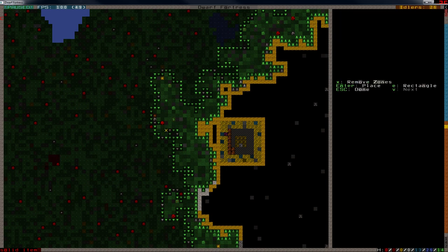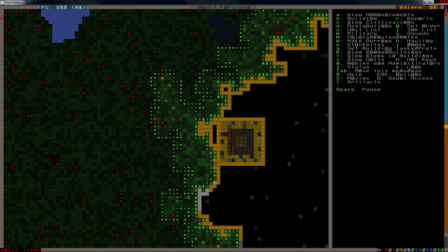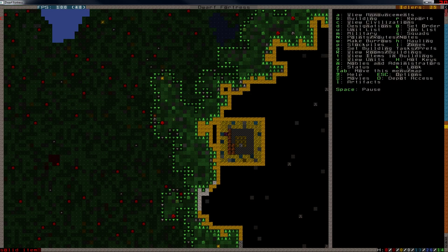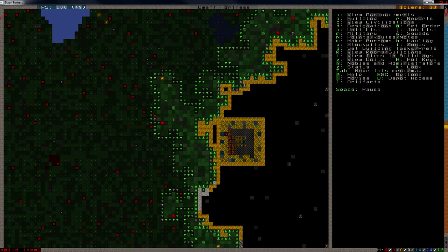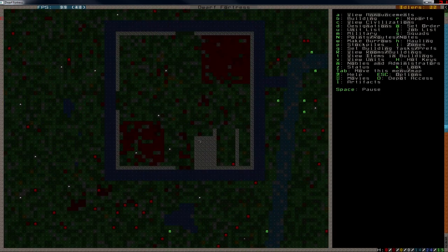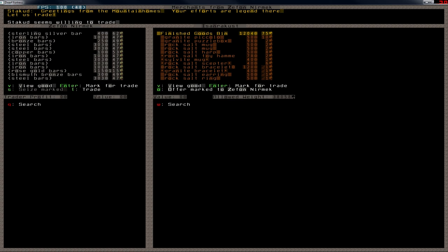We're starting to get some of these. So I'm going to set up the zone here to be sand. There we go — so that's 10. Collect sand 10 times — anyone can do that, which is good. Let's trade.